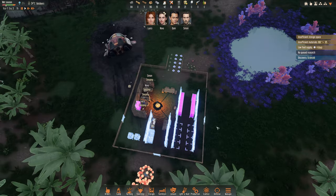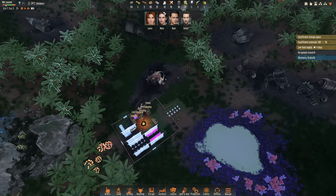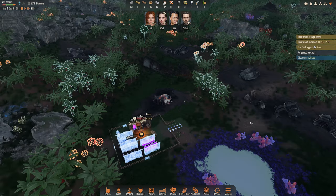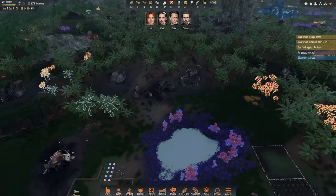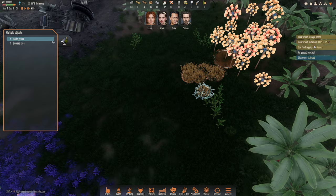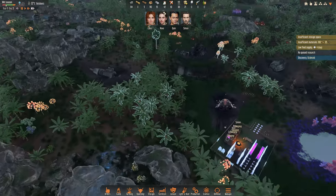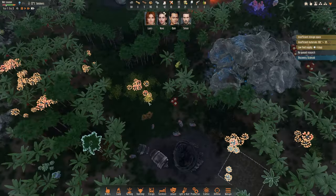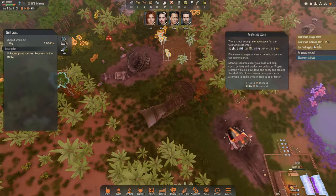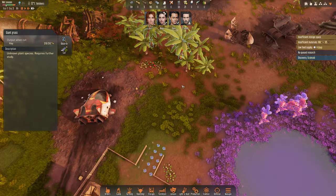Welcome back everybody to Stranded Alien Dawn. Let's get things started — we need to finish up, get some food because our supplies are low, and get some hay. I already asked them to observe it and we'll cut some hay. There is some hay over here, which is good, and I think we have enough wood but we might need some more.